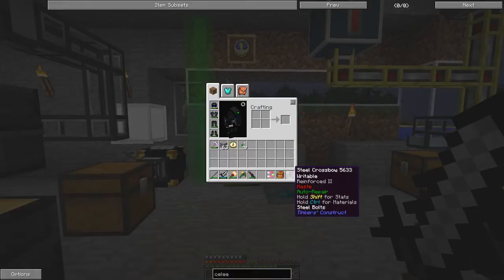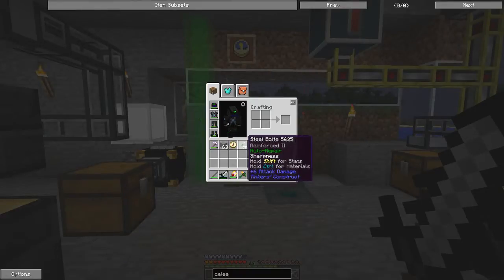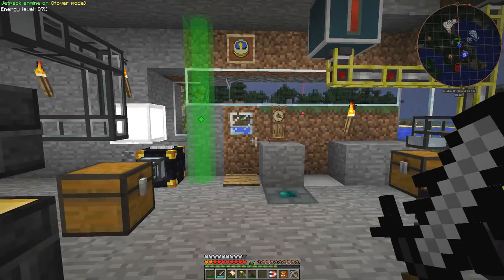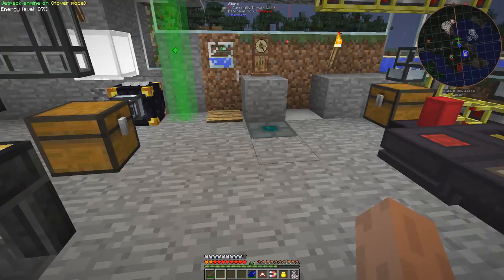Finally on this hotbar I have a real steel crossbow with some steel bolts, a waypoint compass, some stone, an Efficiency IV pickaxe, and an iron pickaxe. Then I swap the hotbar over and come back again.